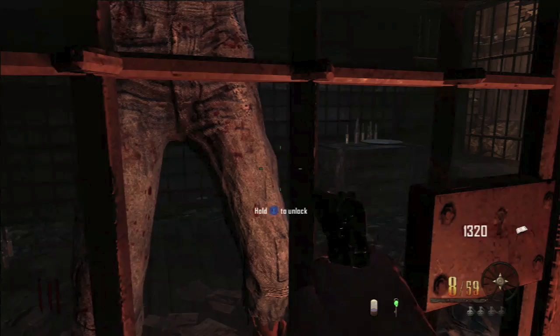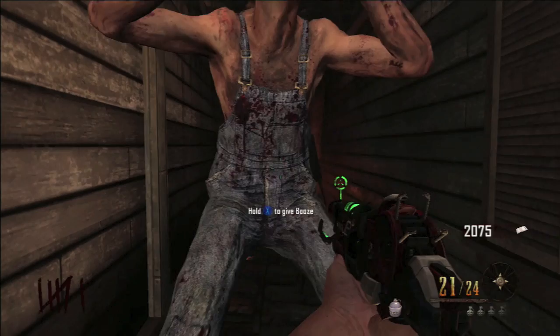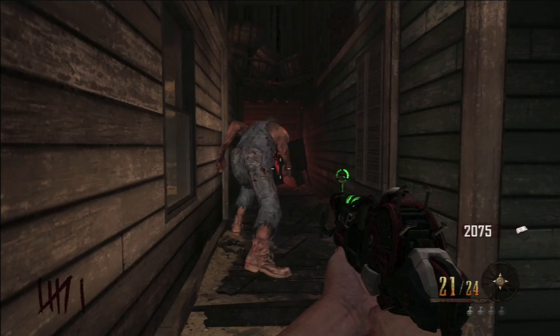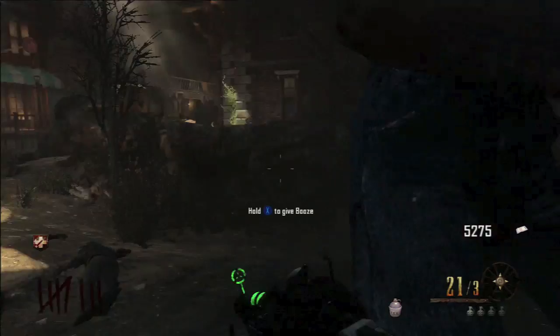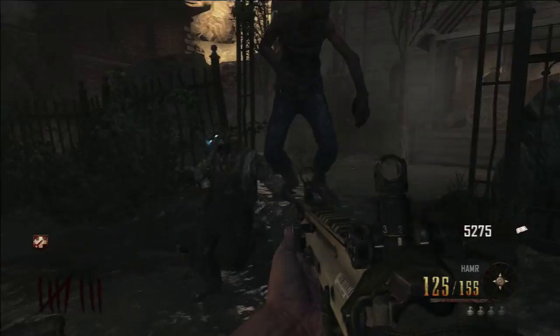Once you let him out, you have him walk up to one of the debris areas, face his back toward it, and then you give him some booze. He runs into the debris, knocks it down, and actually gives you some points. So if you're low on points you can do that. This is pretty vital to getting through the map — without it, unless you have the Paralyzer, you can't access any of the map without Leroy.